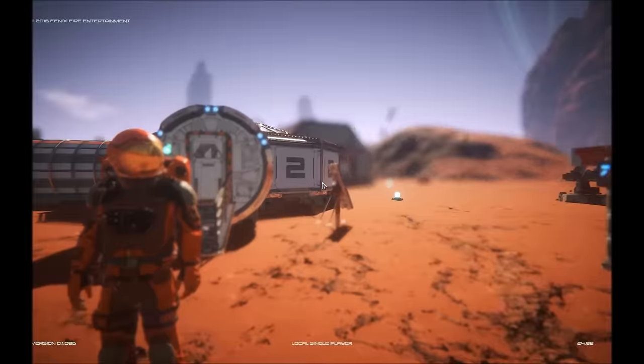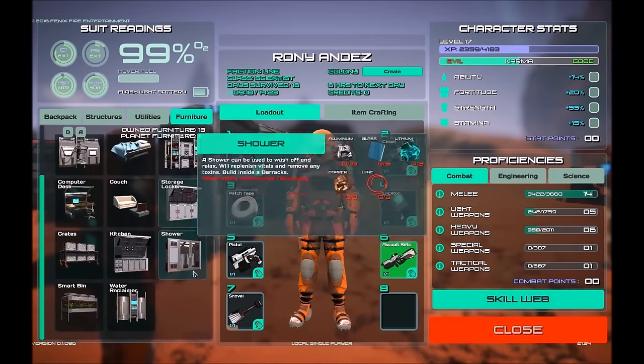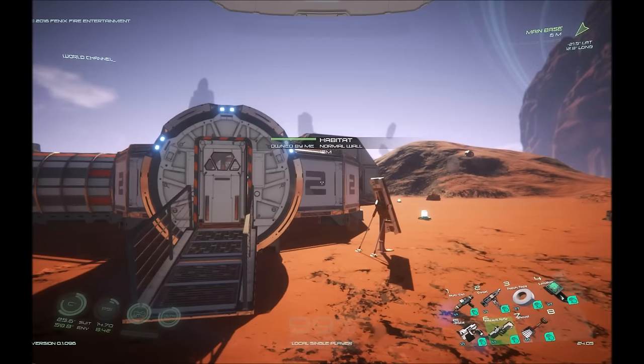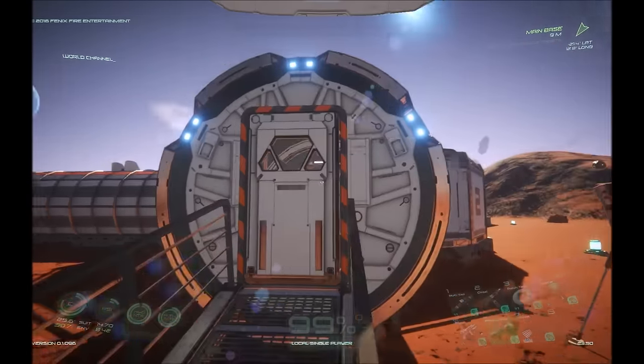The other way is in the habitat — you can actually craft something called a water reclaimer. As you can see, that requires a fair amount of assets. You need aluminum, copper, a circuit board, some glass, rubber, and some wire. The circuit board, the rubber, and the wire can all be created at the fabricator.